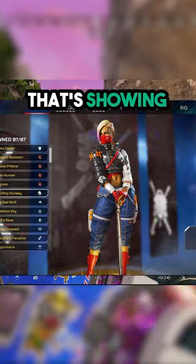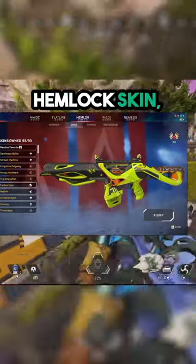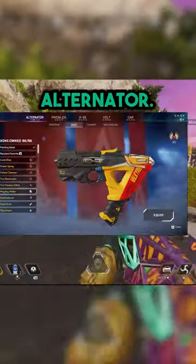Lova has this interesting blonde skin that's showing tummy with a matching RE45. Rampart has this bucket hat skin with a matching Hemlock skin, and I gotta say this looks pretty rad. And finally, Valk has this nice Oni Mask skin with a matching Alternator.